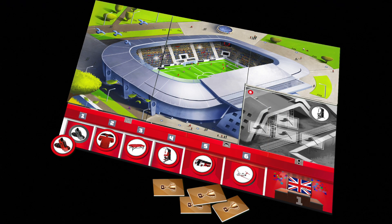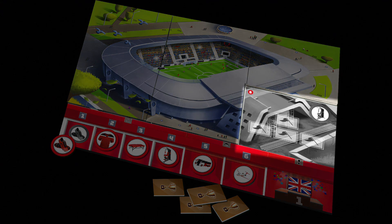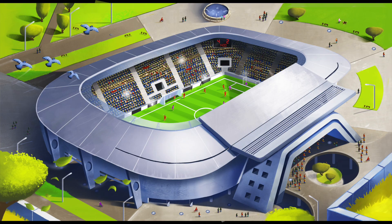Here is the red player's development board towards the end of the game. You'll notice their stadium has five of the six developments because you can see the stadium in color. Number six in the bottom right is grayed out because it hasn't been built yet, but once all six developments of your stadium are built and you win one final match, that's how you win the game.